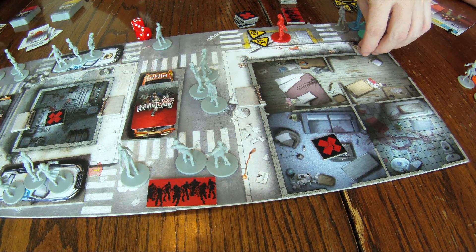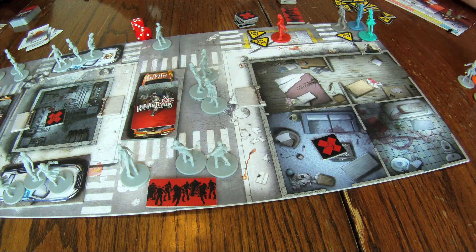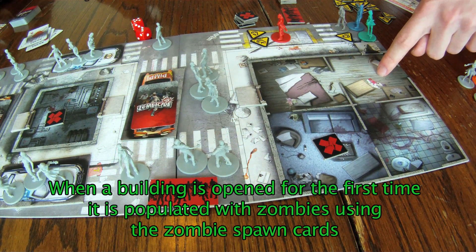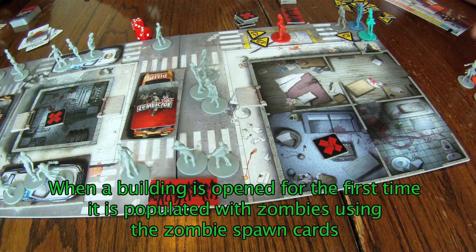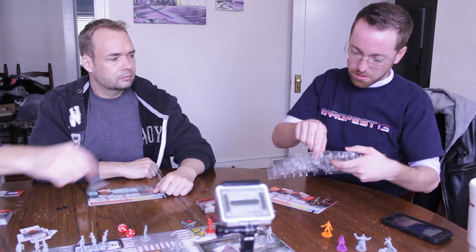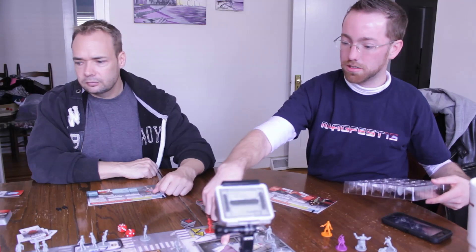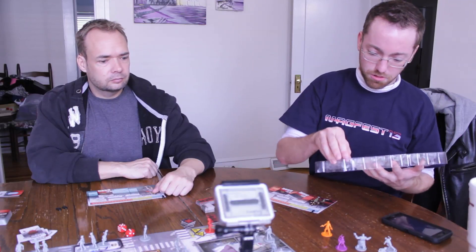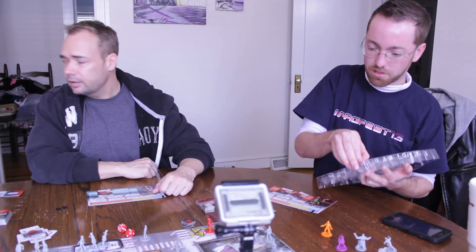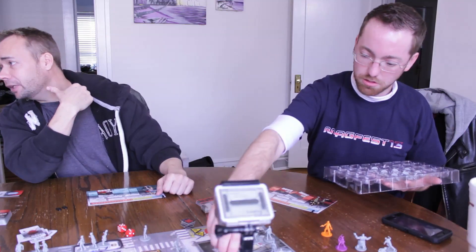You bust the door down — that creates a noise token. First room will have two walkers. Two walkers — at least they're walkers. The next room — two walkers. Room three has one walker. And the objective room has a walker. I'm beginning to learn what this word 'spawner' means now. It's like gremlins.